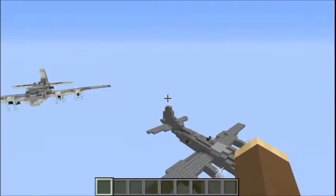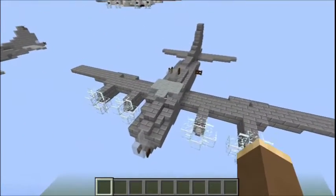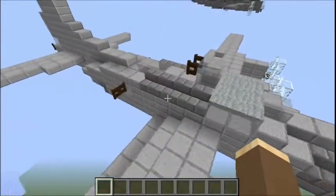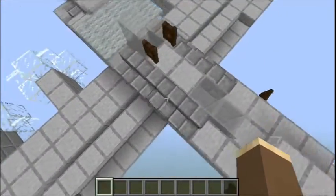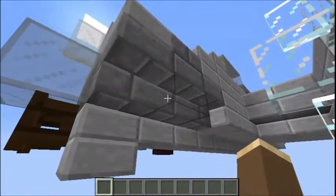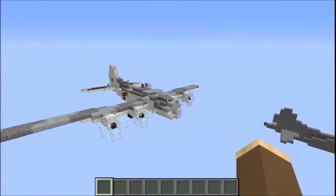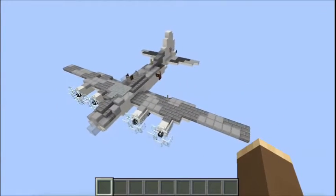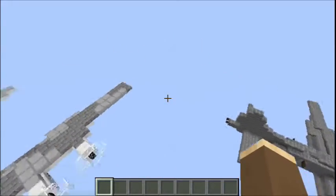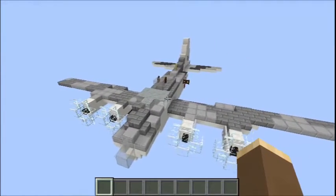We've got two variants that we'll be making and then one extra paint job. This variant here is the B-17G, which I'll be making first in the tutorial. The B-17 over here is a copy of the B-17G except it's got the historically accurate camo, which is the silver paint job. But if the stone brick steps annoy you, just go ahead and build the dark grey one — there are no stone steps in Minecraft. And lastly we have the Royal Air Force Coastal Command B-17 Mark II. The Americans lent quite a few of these to RAF Coastal Command, who used them for hunting U-boats. The British called it the B-17 Mark II — because we're British, we do things differently.